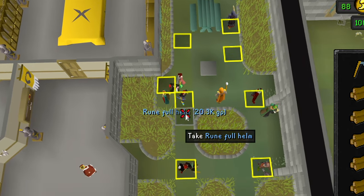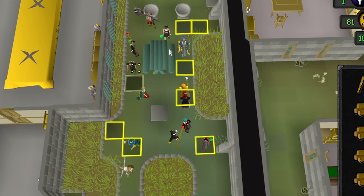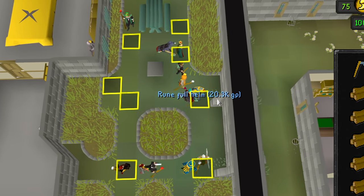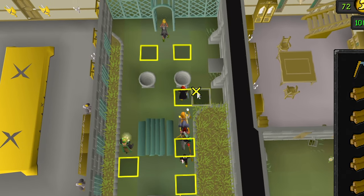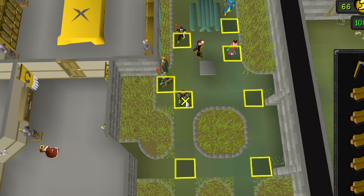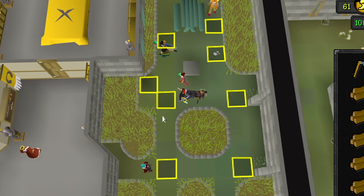Got a rune scimitar. Just missed the rune full helm. Missed the plate legs — missed those plate legs again. This guy isn't dropping as often as I thought he was. Missed the full helm — missed another full helm. Missed another one and another one. Got the rune scimitar — got the other rune scimitar. Missed the rune plate legs. Missed the rune 2H. And finally I got the rune plate legs!